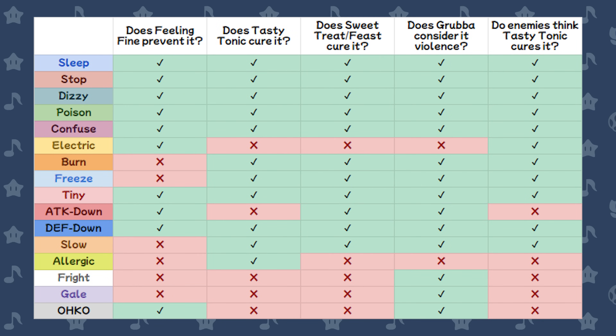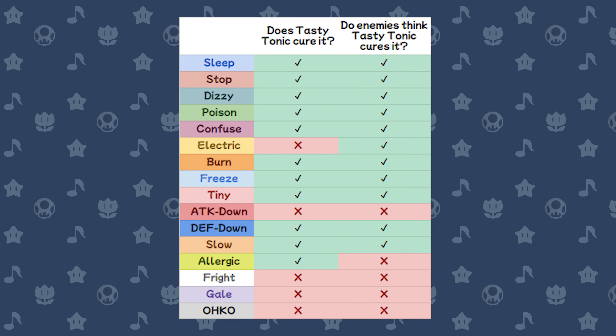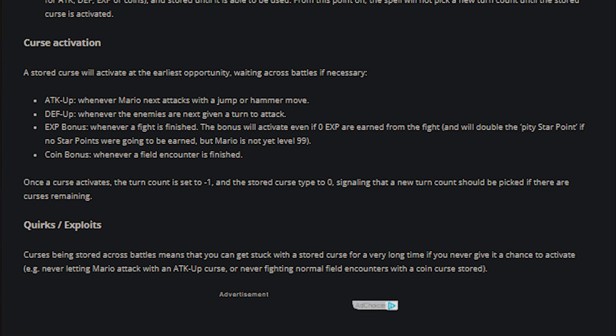Enemies have a couple strange behaviors related to Tasty Tonic coded into the game that JDAster also documented. Most notably, enemies are programmed to use a Tasty Tonic if they have the Electric status, but it wouldn't actually heal the effect. They aren't coded to use a Tasty Tonic on the Allergic status, even though that one can be healed by a Tasty Tonic. Getting footage of this would require hacking the game, so we're just going to have to take JDAster's word for it — in the world of Thousand Year Door, his posts might as well be the Bible.